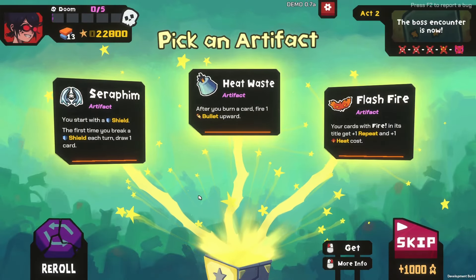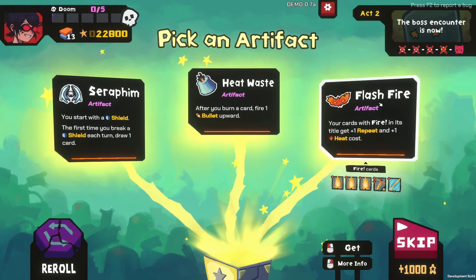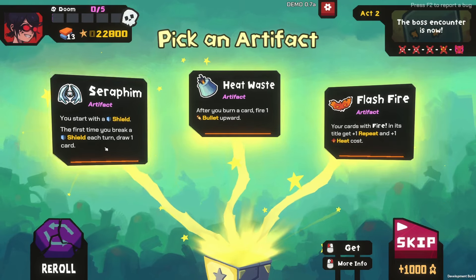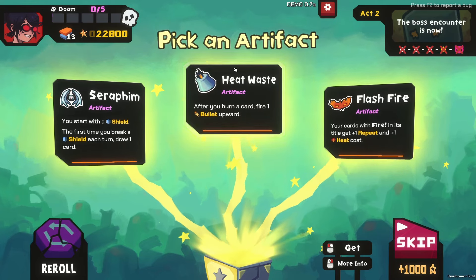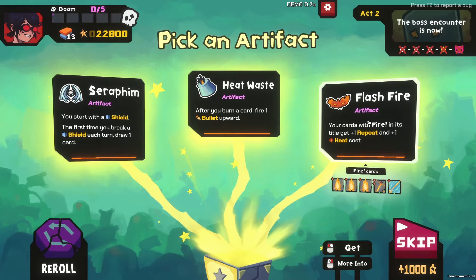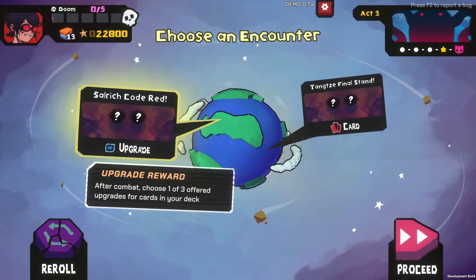After you burn a card, fire one bullet upward. Your cards with fire in their title get one repeat and plus one heat cost. You start with a shield — the first time you break a shield each turn, draw one card. That's fun. Let's take Seraphim. Love upgrading.